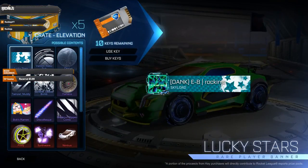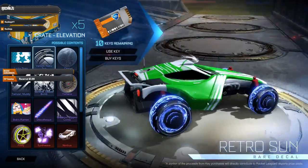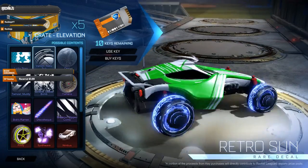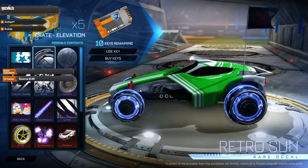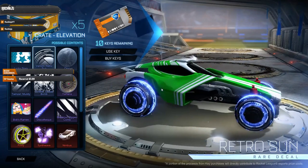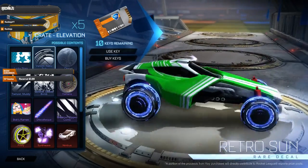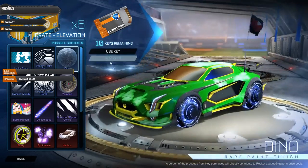Let's open up the Elevation crates. If you haven't seen these crates — there's the Lucky Star, I don't personally like it but everyone has their own style. Got the Venom Retro — I'm glad they're starting to add designs to the Venom. It's very similar to the Octane in shape and style.